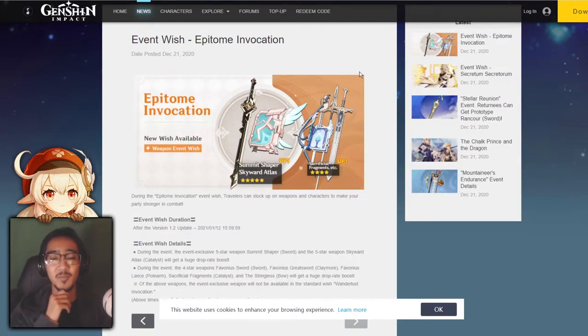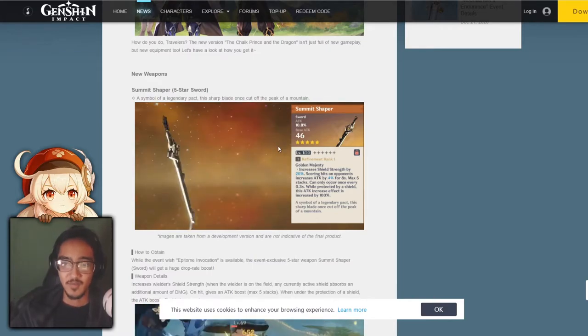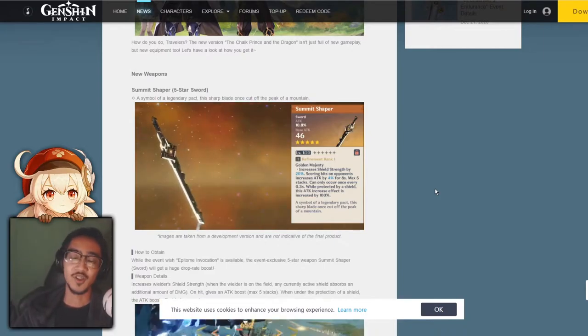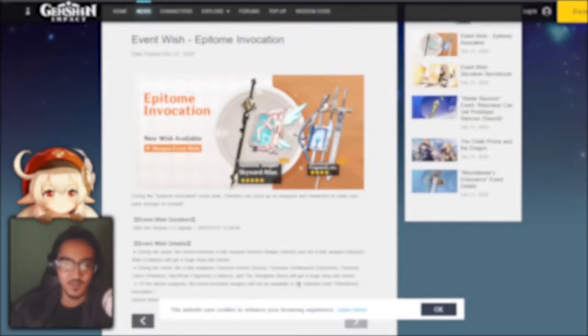Next on the list, we have the weapon rate-ups. We have the Summit Shaper and the Skyward Atlas. The Summit Shaper has the Golden Majesty passive — same thing as the Deathmatch spear we've seen already, but it's going to be a sword variant instead. It increases your shield strength and increases your attack every time you hit. When you're under a shield, the attack increase is doubled. As for the Skyward Atlas, the details are on your screen now. As for the 4-stars, you're going to get the Favonius Sword, Greatsword, Lance, Sacrificial Fragments, and Stringless Bow.